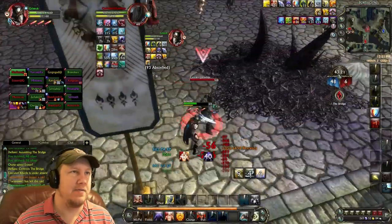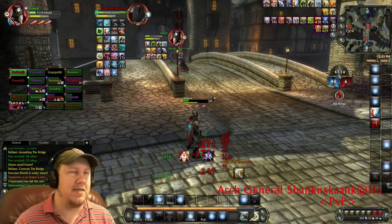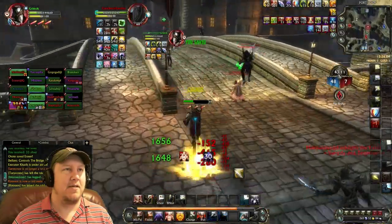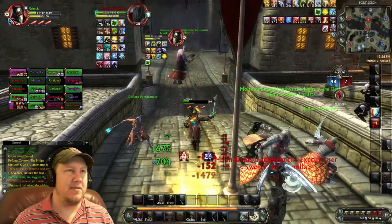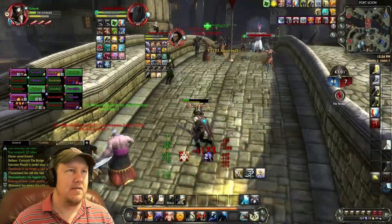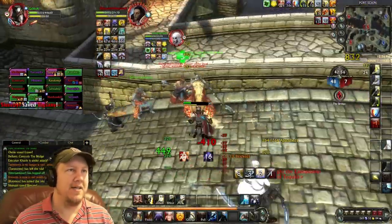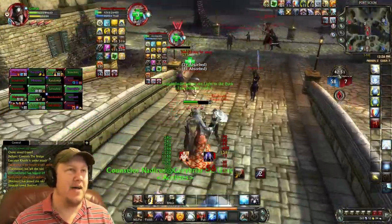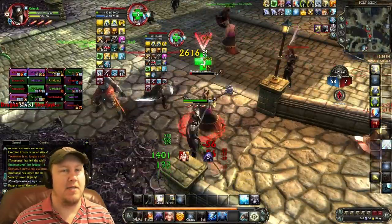Getting a little bit of trouble — time to start spamming the small heal. Let's go ahead and stun him and keep the heal going. See, they're stunning me over and over. If I was paragon right then, I still might be in trouble — let's spam the small heal. All right, I think I'm good. But if I was paragon right then, I would have been dead — I would have been dead because I wasn't getting the heals that I needed.